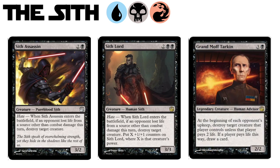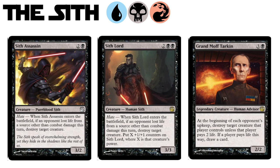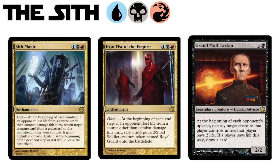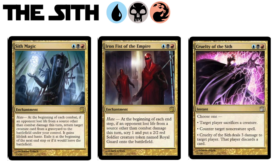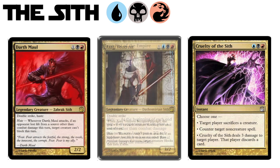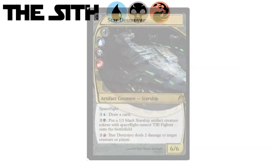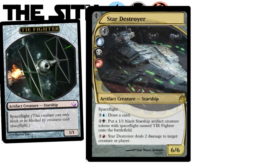Check out the legendary Grand Moff Tarkin — that ability is so devious: turn on my hate cards or give me a card, your choice. They feature not one but two equally devious enchantments. While Sith Magic could be a little hit or miss, Iron Fist of the Empire really lives up to its name: I hurt you and my advantage slowly grows. The modal spell Cruelty of the Sith is indeed cruel — Cruel Edict, Negate, or a slightly less powerful Blightning at instant speed. Is Darth Maul up in here? You bet. And Asajj Ventress is a very legitimate threat. The amazing legendary Sith starship? The Star Destroyer — so friggin' sweet. You can draw cards, make TIE Fighters, deal damage. This baby's got it all.